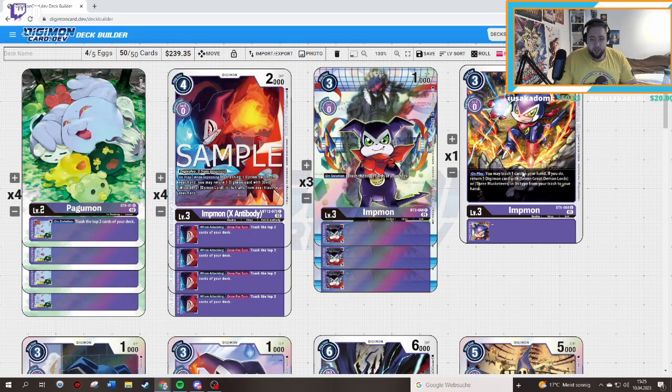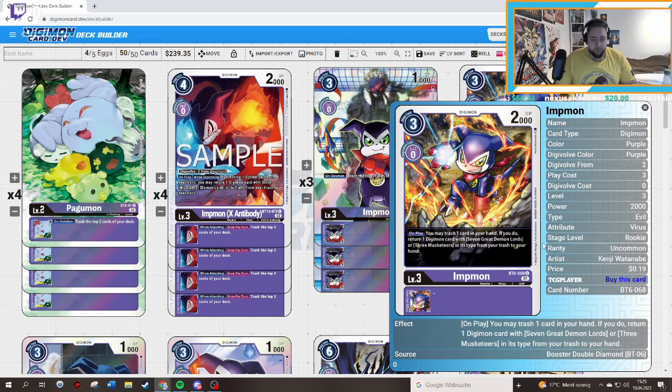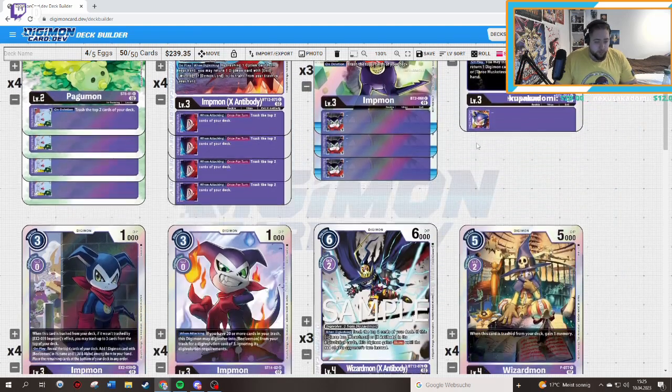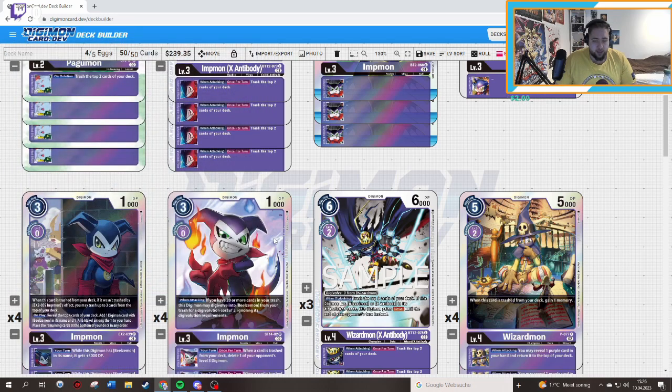Sometimes you want to have something in the trash, but we'll come back to why we can use this effect later. We play the Impmon — on deletion, trash for free. We play this Impmon because we can search for great demon lords, which I'll come back to as well. Then we play the Ex-Impmon standard, which lets you trash three cards of the deck if this card is milled. So you're playing a mill-style deck that can destroy something on board, which is pretty intense. On top of that, it searches one Demon card with Wisdom in its name or Impmon to your hand.